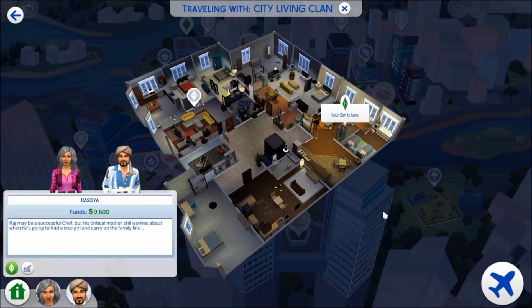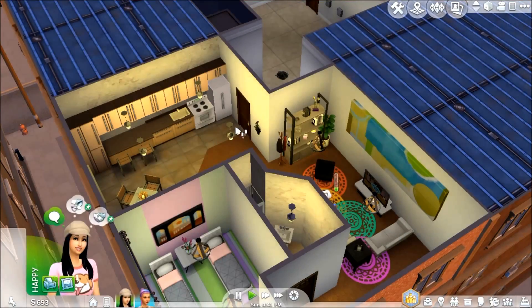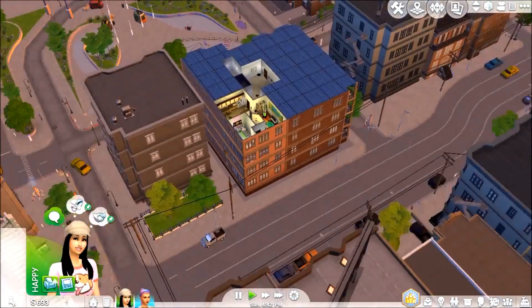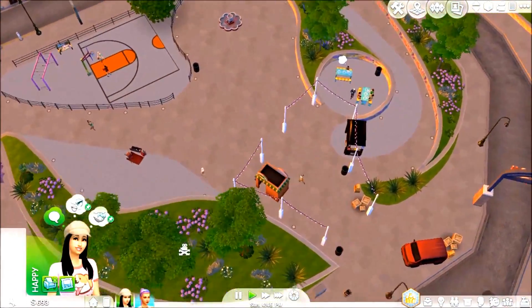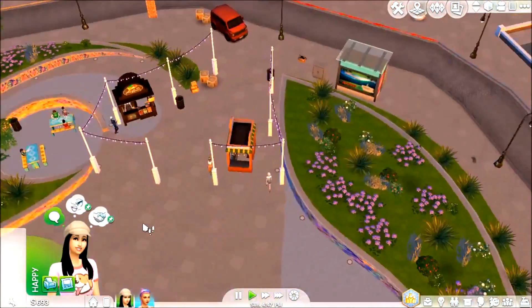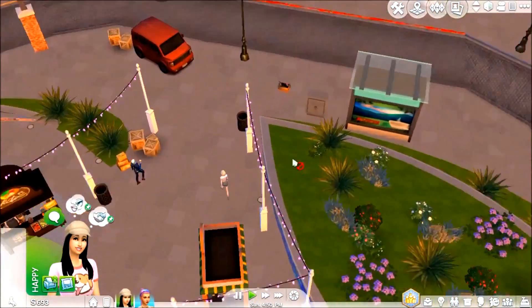We could stay at our apartment and then go to that downstairs area, and then later when it's around 8 we can go to that place in Uptown. Let's go look for some snow globes — this is how you do it, right?